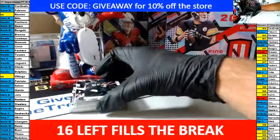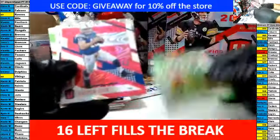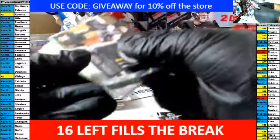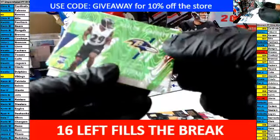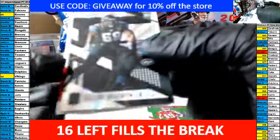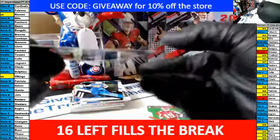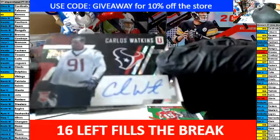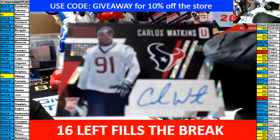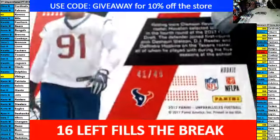Now here comes the hits. We have a Cooper insert. Aaron Jones rookie. Marlo Humphrey rookie. Sorensen rookie. Beecham Junior rookie. And the hit — it is a Carlos Watkins rookie auto for the Texans. That is K-Watts with the first auto. That is out of 49 — 41 of 49. Nice hit. For a minute there, I thought you had yourself a Watson.